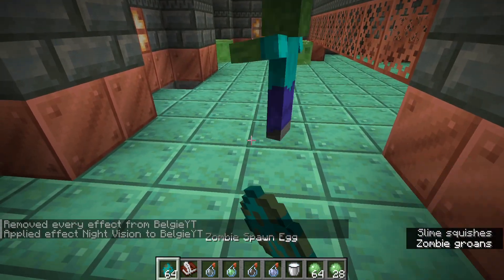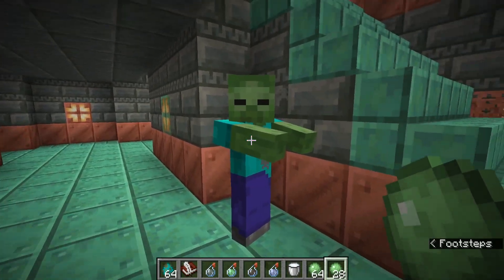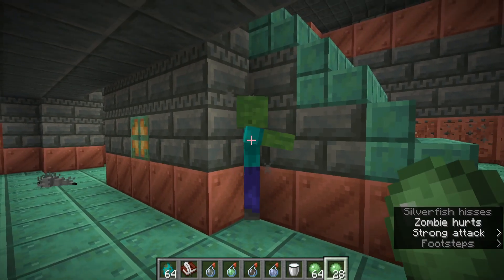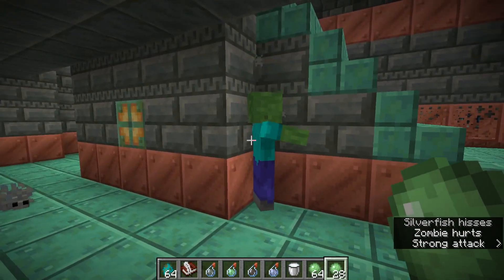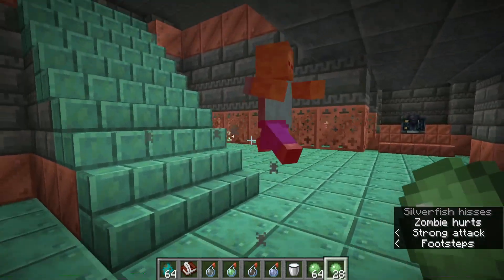And then finally, a change to the infestation. This will now have a 10% chance, rather than 5% chance, to spawn a silverfish when the mob is damaged. And it will now spawn at the middle of the hitbox, and be forced out in the direction the mob is looking. But once again, that doesn't seem to be the case either.